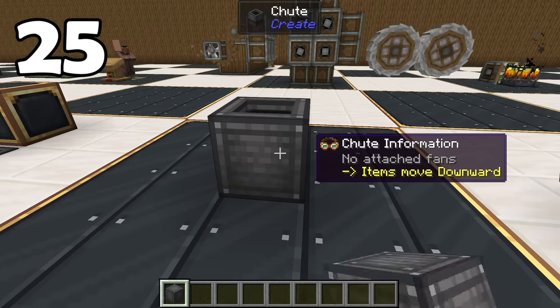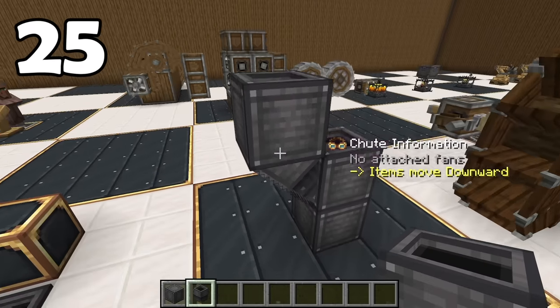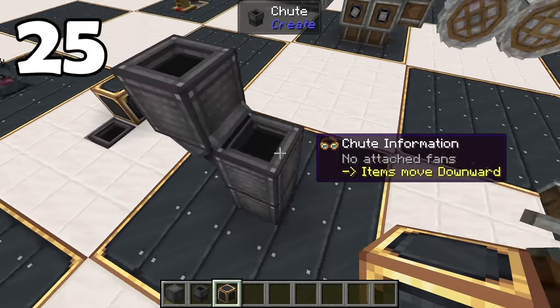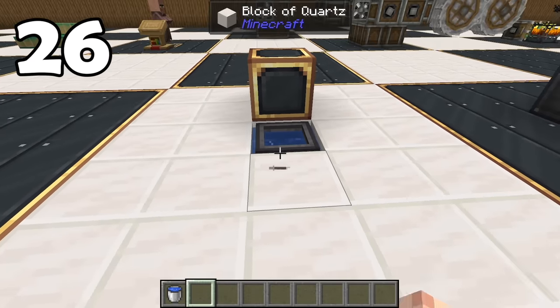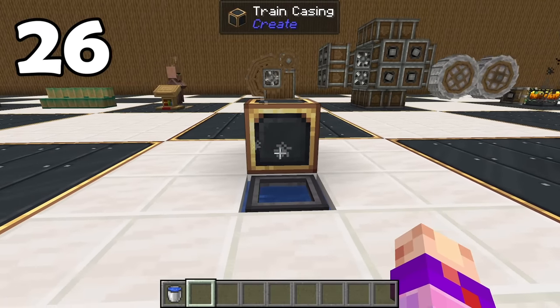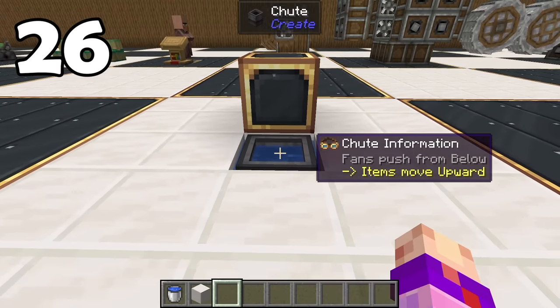You can encase chutes, but only with industrial iron, which just makes bulkier-looking chutes and actually emulates the diagonal chute — but you can't encase it with anything else, so it still just looks like a chute. Another useless thing you can do with them is waterlog them, which is a decorative thing, but it doesn't actually cause the particles that come out of them to wash even if you did have a fan down there. So it's just a wet chute.